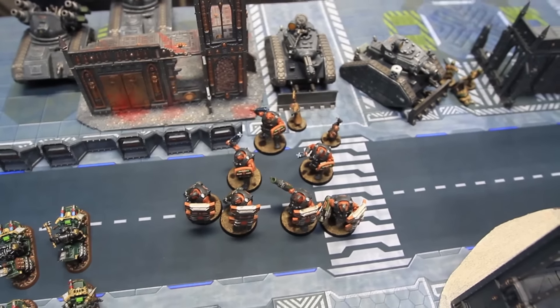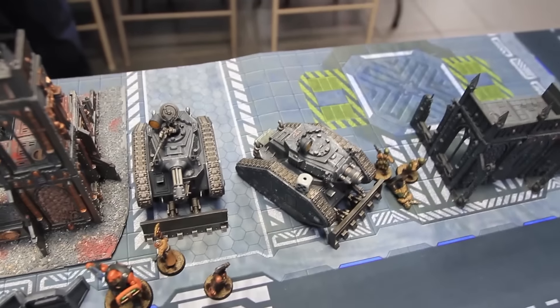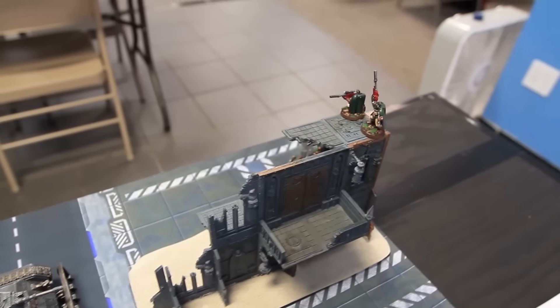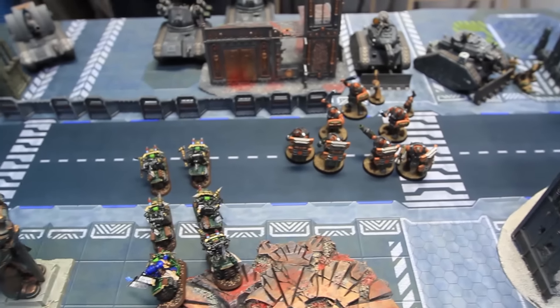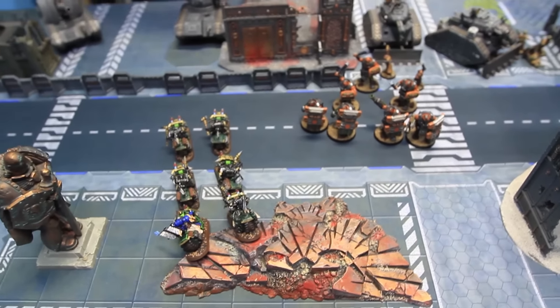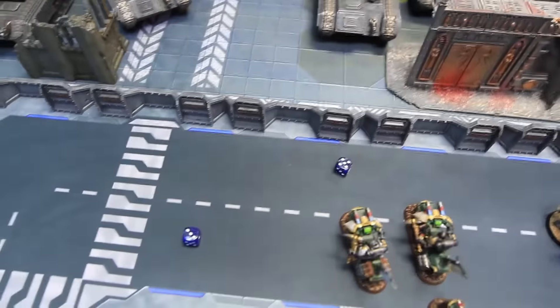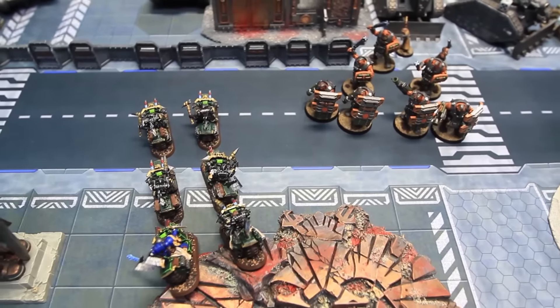PDF movement phase turn one: the Bulgrin moved towards the Dark Angels bikers. Pask and his buddy moved up slightly. Some units were pinned. The Chimera moved to target scouts. PDF psychic phase: rolled a one leaving two dice. Tries Psychic Shriek on the bikers — does not go off. End of psychic phase.